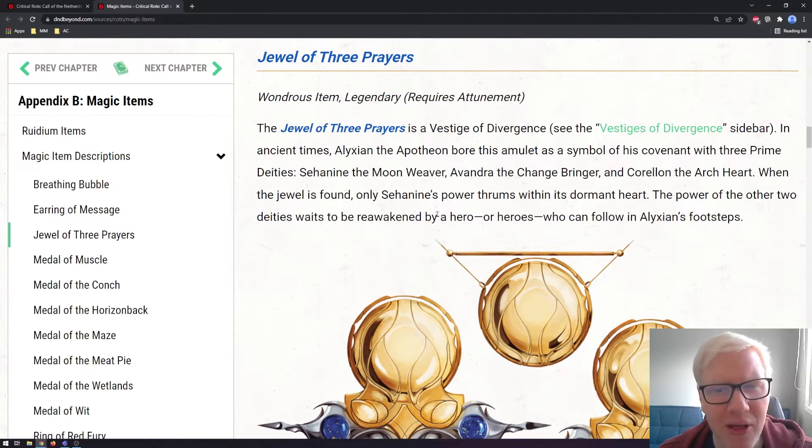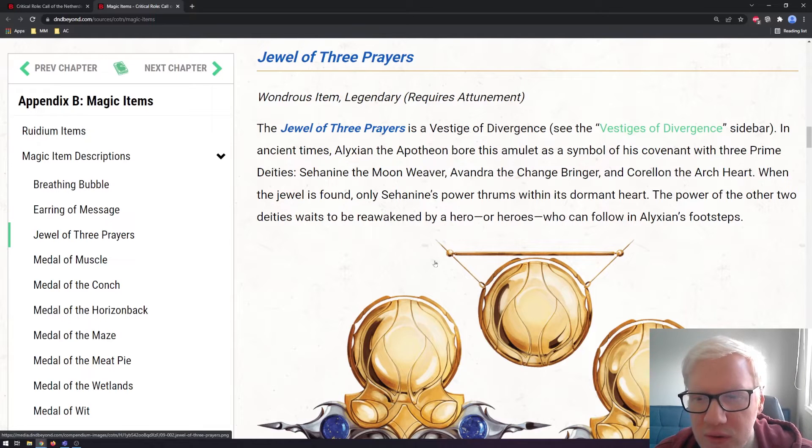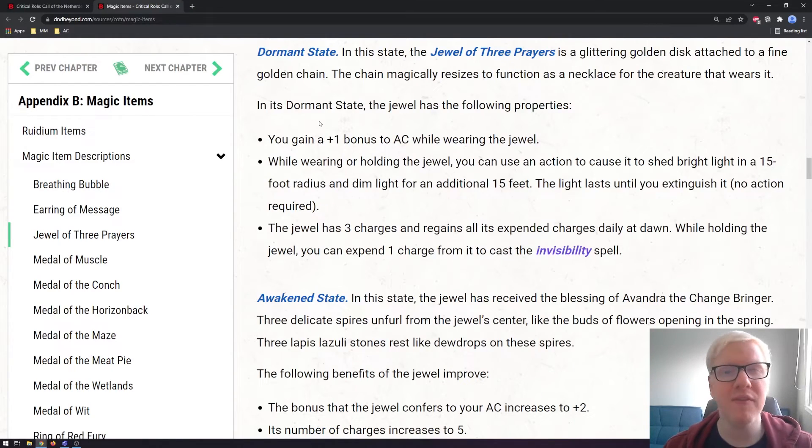In ancient times, Elixir and the Apotheon bore this amulet as a symbol of his covenant with the three prime deities: Sainine the Moonweaver, Avandra the Changebringer, and Coral on the Archheart. When the Jewel is found, only Sainine's power thrums within its dormant heart. The power of the other two deities waits to be reawakened by a hero who can follow the Elixir's footsteps. There are three states to every Vestige of Divergence: the Dormant State, the Awakened State, and the Exalted State, which progress over time as your characters develop.